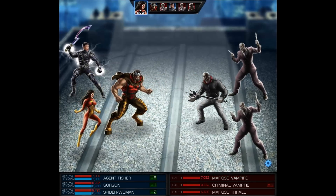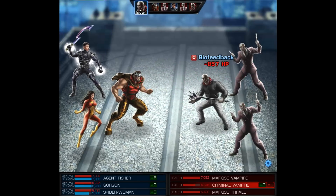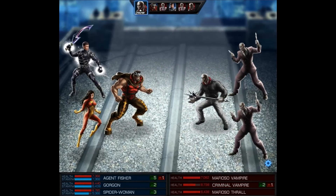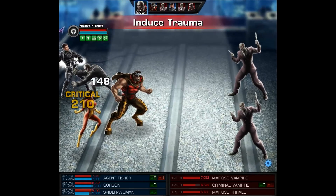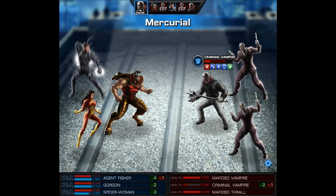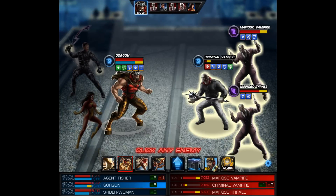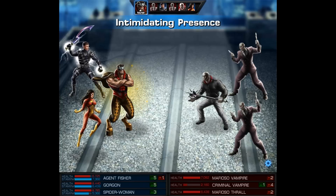Unfortunately, the criminal vampire is going to protect, so rather than getting a follow-up attack, we end up hitting him with Spider Woman. He's also going to get a turn from this, but after attacking my agent he's going to get a big counter. You may also notice red and tooth procs for him, so it's kind of like he has the Kazuri. Still, I don't think these vampires should give you that much of a problem.